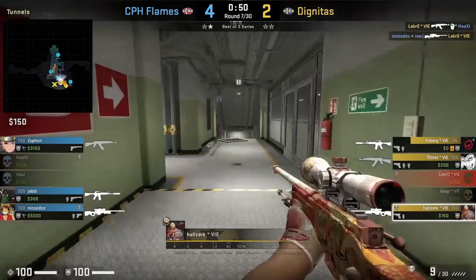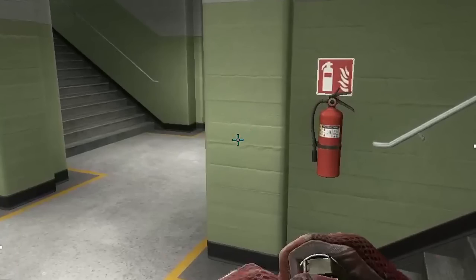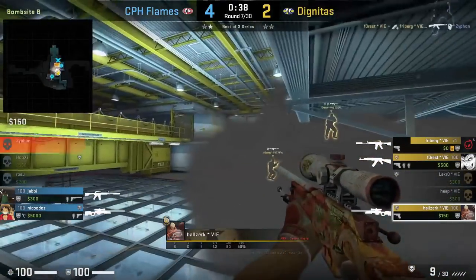Halzerk throws a B-side smoke that gives cover from ramp as he comes out control. He positions with this left wall, aims as shown, then moves forward and left click throw. Right after you release the smoke, open the door. You could also use this technique with a flash.